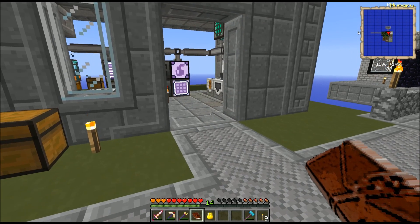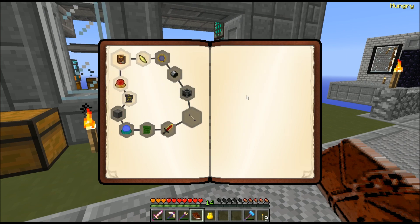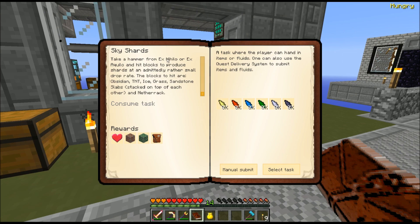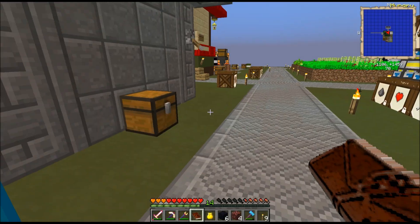Next on my agenda is to continue the You're a Wizard Steve line of quests. The next step on the Thaumcraft chain comes from Sky Shards. Sky Shards requires me to generate air, fire, water, earth, order, and entropy shards using the ex nihilo mechanic of bashing things with a hammer. Those things I need to bash are obsidian, TNT, ice, grass, sandstone slabs, and netherrack. I'm rather low on obsidian and netherrack, so I'm really hoping to get a little bit lucky.